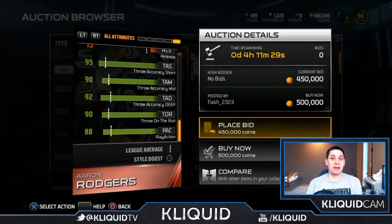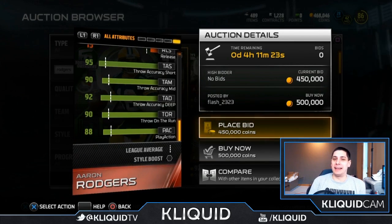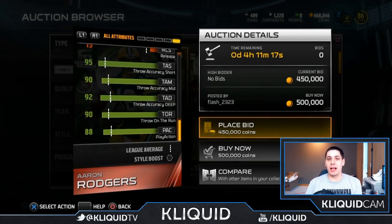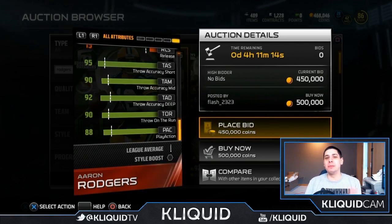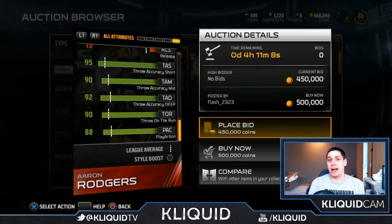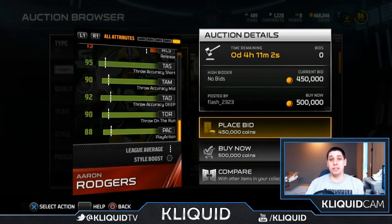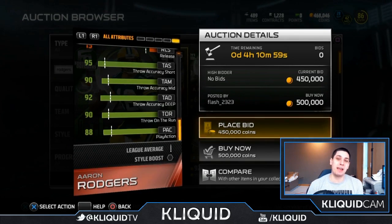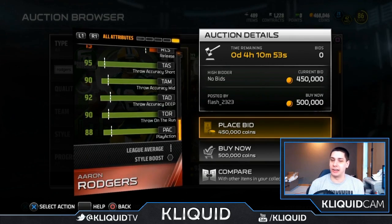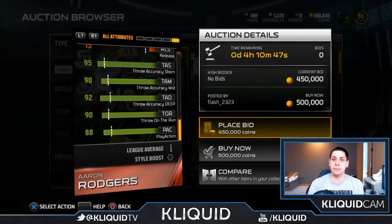There's no way Peyton Manning at any point in his career has been 75 speed — that's like low-end linebacker speed. The dude hardly ever moves. Don't get me wrong, amazing pocket presence, probably the best ever, but the speed is just not there. Aaron Rodgers is nine speed faster and has better acceleration at 86 versus 75, so he's certainly more mobile. He also has better attributes with the ball in his hand for jukes and things like that.